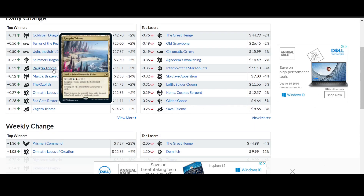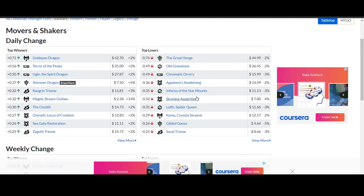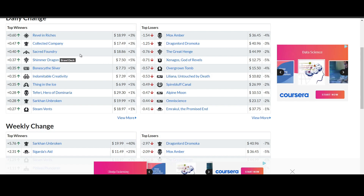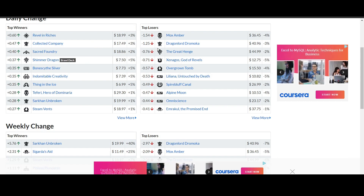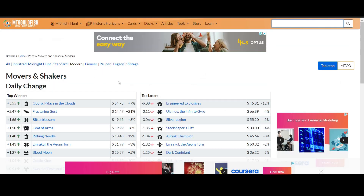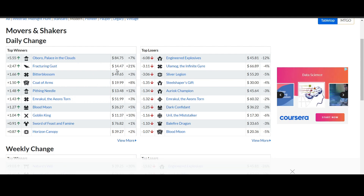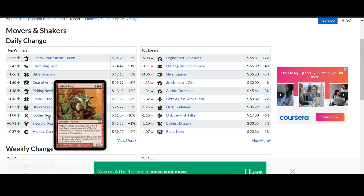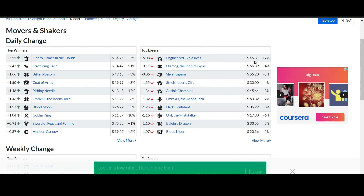On to Standard in MTG Goldfish - Magda, Brazen Outlaw gaining by 14%, though she had a bit of a drop yesterday. Outside of that, nothing even hit the 10% mark. Moving to Pioneer, nothing again hit the 10% mark. That's been a couple of days now where not every single card is hitting 50% or 25% gains, so things really have slowed down. Fracturing Gust is up by 21%, sitting at $14.47. Pithing Needle gained 12%, sitting at $13.48. Goblin King is up 10% to $11.37. The biggest drop is Engineered Explosives, dropping 12% to $45.81.